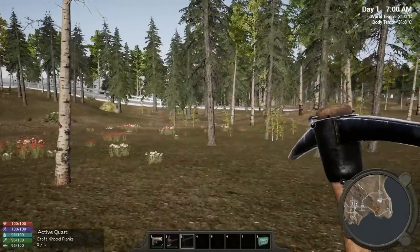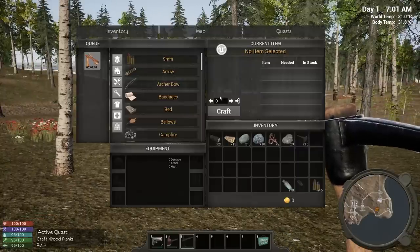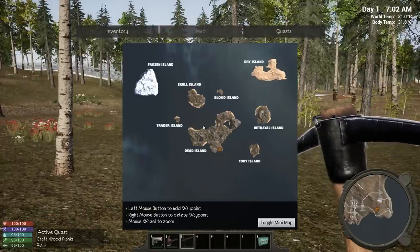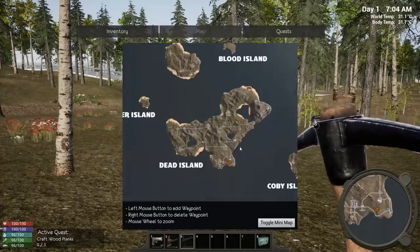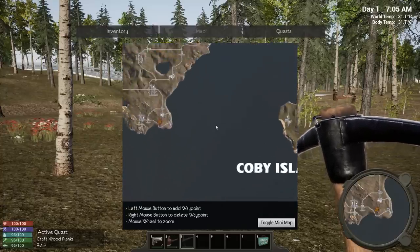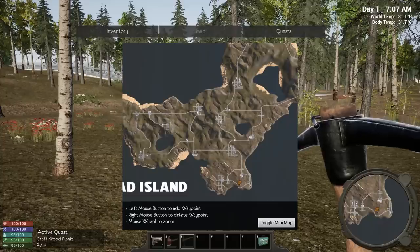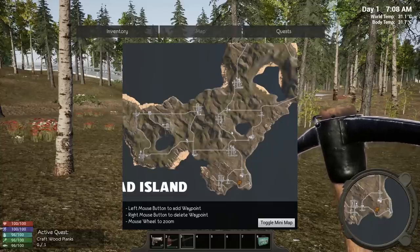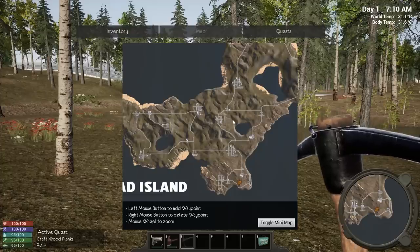We'll make four planks — we're going to need quite a few for our first base. Let's take a look at the map. We've got frozen island, dry island, skull island, blood island, traitor island, betrayal island, and Kobe island. This is dead island — where we start. Look at all these points of interest, each one is a town. Towns respawn after 10 days, so I want to live in a centralized area.